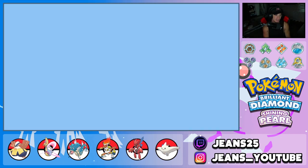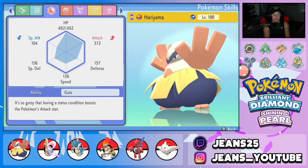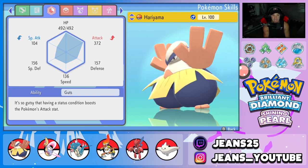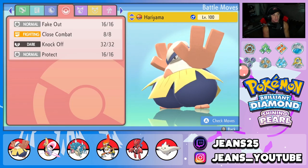We're starting off with Hariyama as our first Pokemon. Really cool and really powerful in Trick Room due to its Flame Orb item and Guts ability. Guts boosts its attack stat when it has a status condition, so with the Flame Orb we can proc a free burn and roll from there. The plan is to lead Hariyama and Cresselia, protect Hariyama so the Flame Orb triggers, pop Trick Room, then have Hariyama dump on Pokemon left and right. Moveset: Fake Out, Close Combat, Knock Off, and Protect.